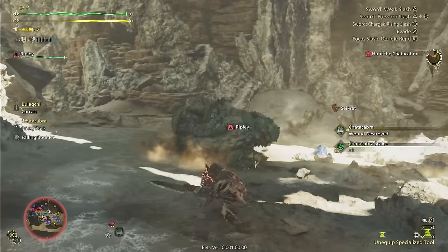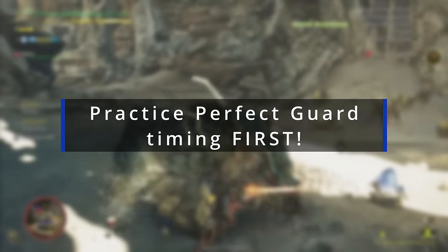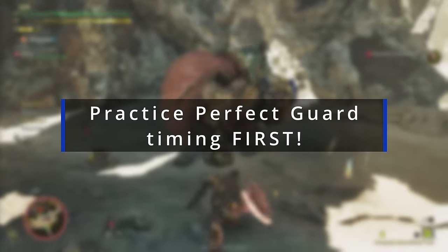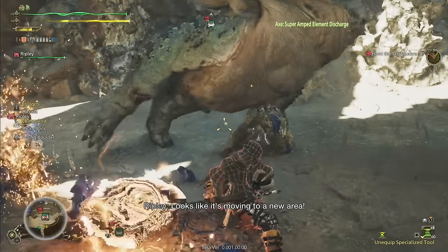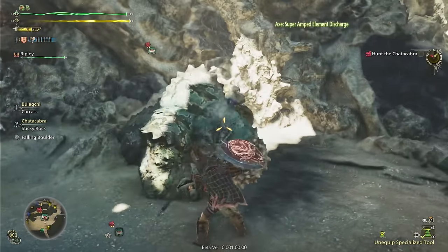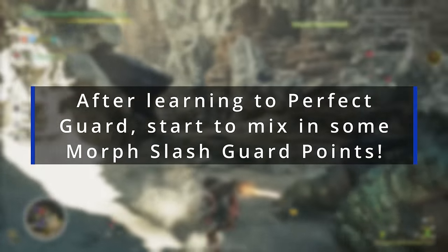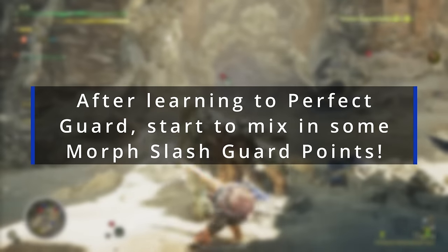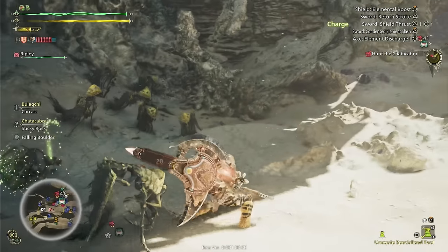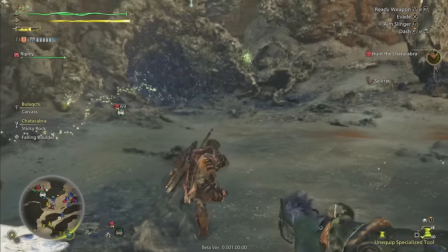My suggestion to anyone who's new to Charge Blade or new to guard pointing would be to practice your perfect guard timing on a monster that you're comfortable with. In the demo, I prefer Chatacabra and Doshaguma — I think those are the easiest to practice with and they have the most telegraphed attacks. Then, once you've got the timing down with a perfect guard, you can start incorporating a few guard points with the morph slash that we talked about. Once you've done it enough, it'll just become second nature, and you'll be using that to guard everything and go into huge hitting phial attacks, which will take your Charge Blade abilities to the next level.